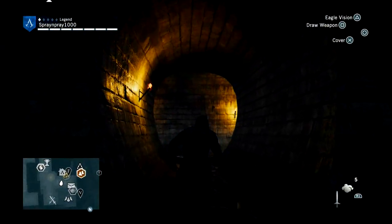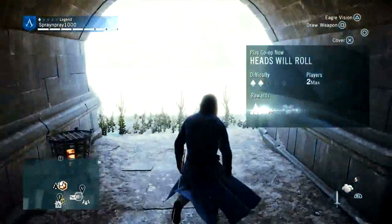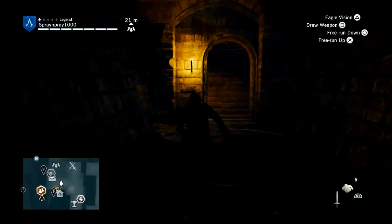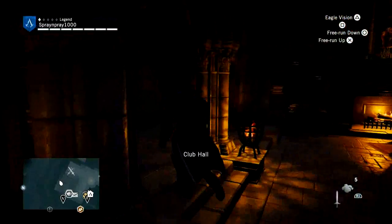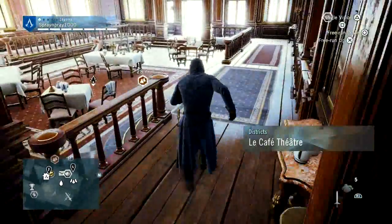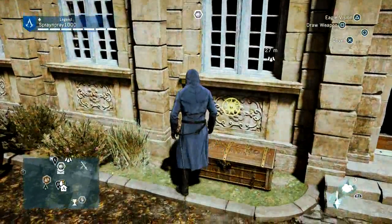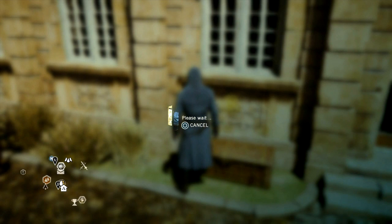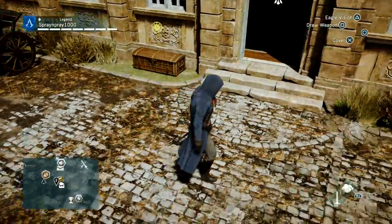Now what's down here? Now I'm in the sewers. This takes me to... what's it called? Not the Dark Below — that's some DLC for Destiny. The Club Hall. There's a golden chest. I'm really hoping whatever's in the chest is so amazing. This might not work because PSN's kind of down right now. I don't think it'll work — I'll come back later.